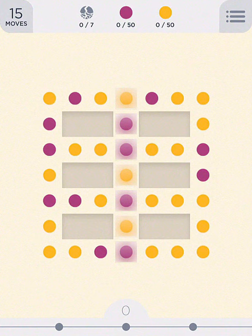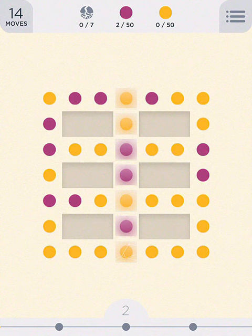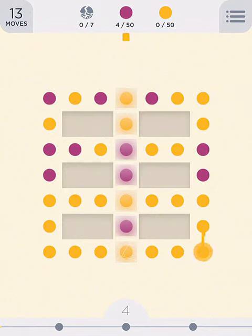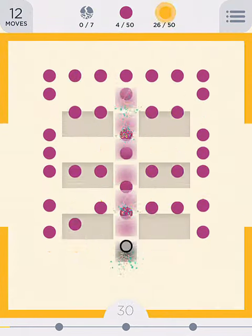If we bring that down we get the yellow spread out there a little bit better, and if we take that out we get a great big yellow block. Now I don't know if this will work — yes it will. Sweet.